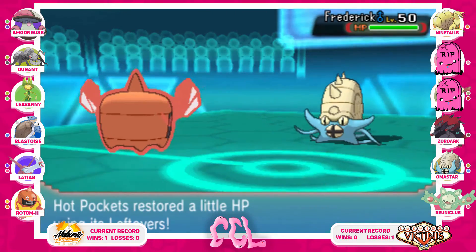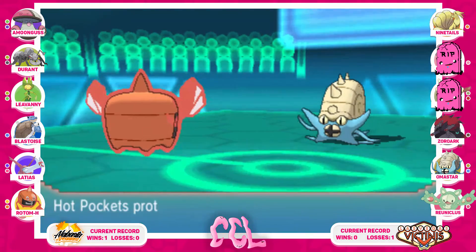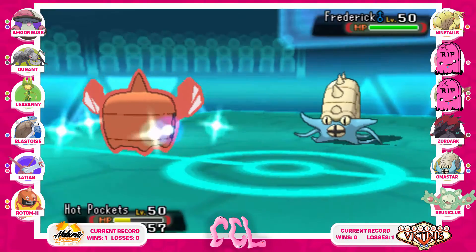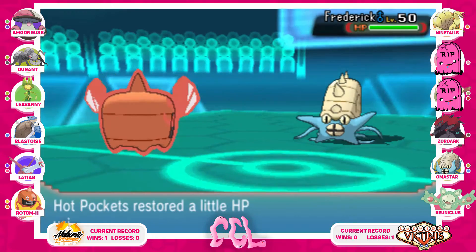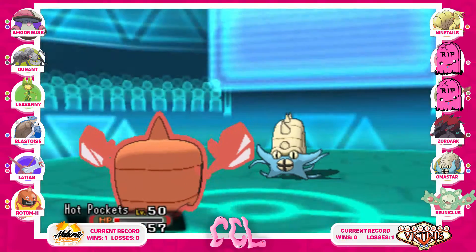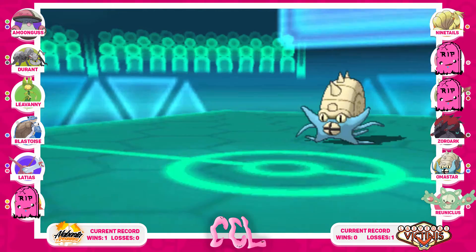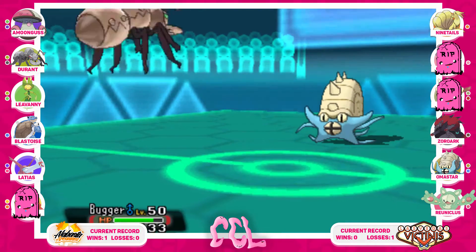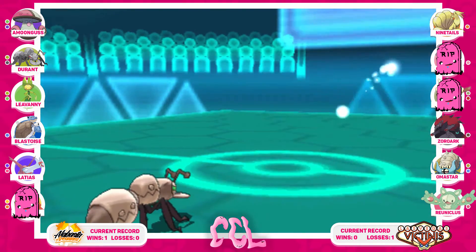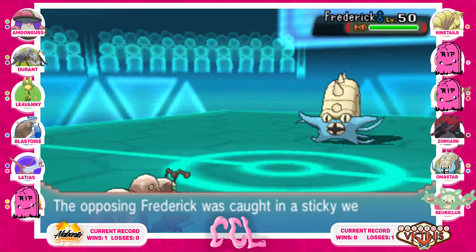He reveals it is Choice Specs Zoroark by going for Dark Pulse, which almost one-hit KOs Hot Pockets from 75% health. I go for Protect to see if he'd swap or what he'd do, because I have Pain Split on this just in case he swapped into Aromatisse — I could get off Pain Split and eat his health, or hit a Will-O-Wisp against whatever comes out. I'm feeling in a pretty good position, and I decide to bring out Durant as Hot Pockets goes down to Dark Pulse.